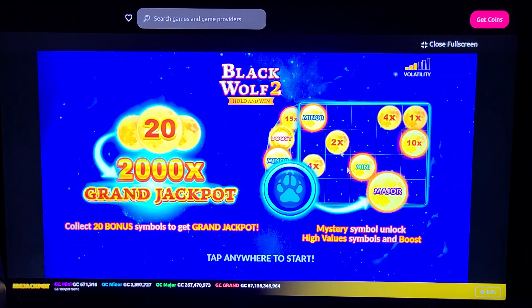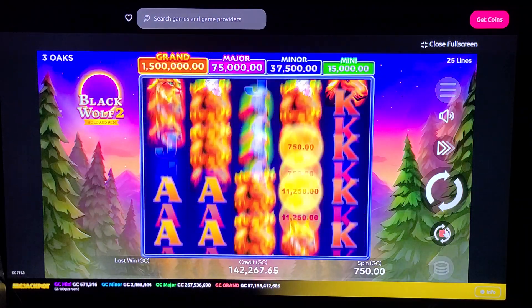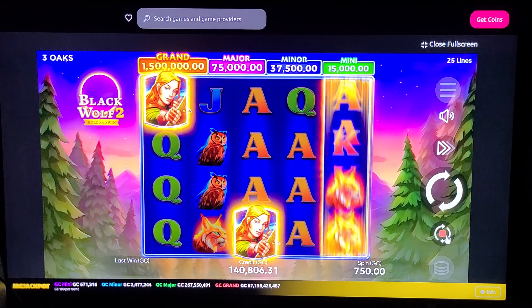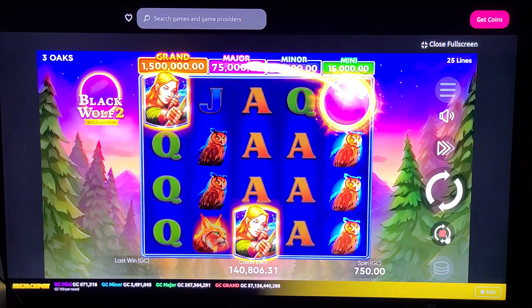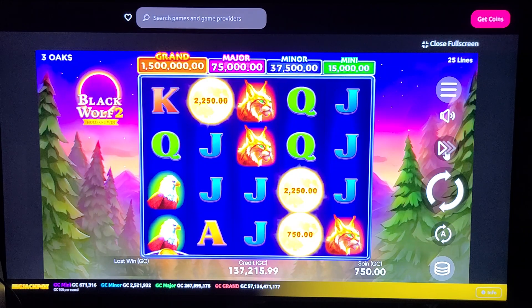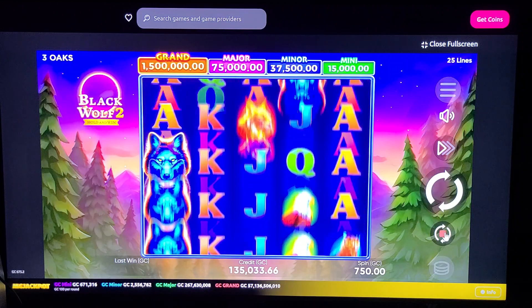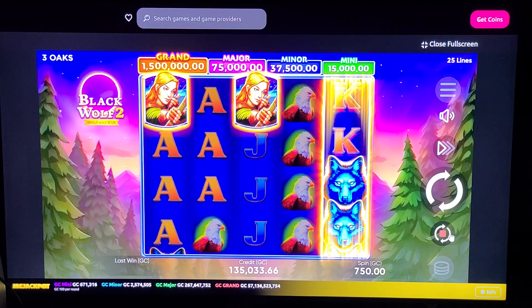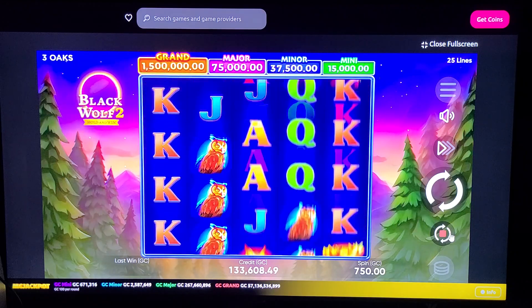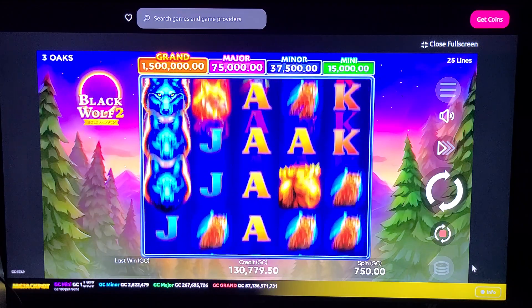Basically, looks like it's a capture of dollar amounts — this looks very familiar, played on another site. You got your coins that you bet there, your auto spin. That's three and that simple. Looks like it's going pretty quick. It is the A for auto. Yet to see a bonus round. Everything's filling up into the Black Wolf 2, Hold and Win.